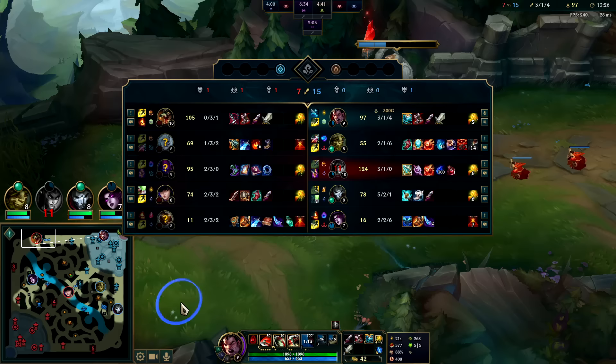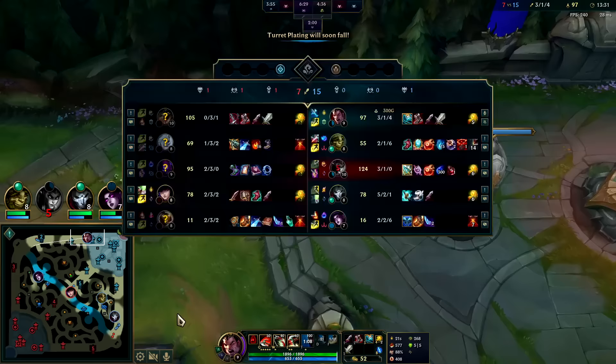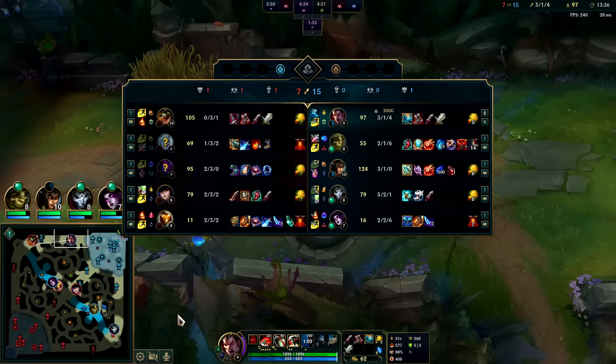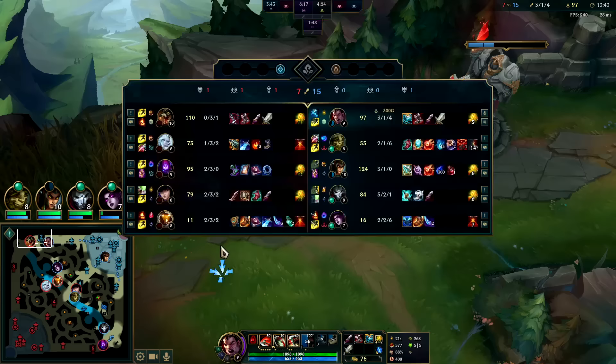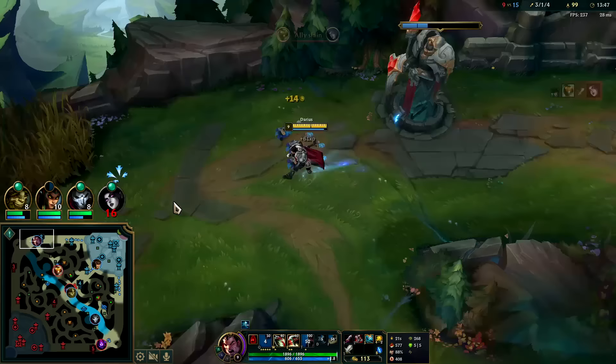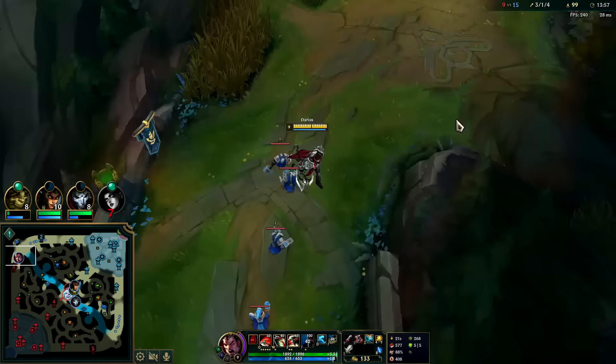Each plate is worth 125 gold — it was nerfed from 175, I think this patch or last patch, which has hurt certain split-pushing and suicide strats. That's good though — plate gold was a bit much. I could probably stop his back here. Did he walk all the way back to his turret? I guess he did. He doesn't have TP either.